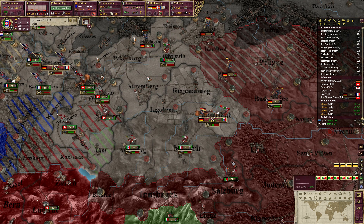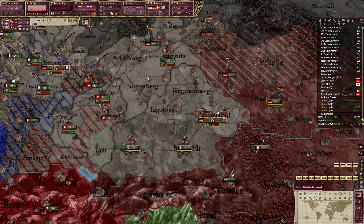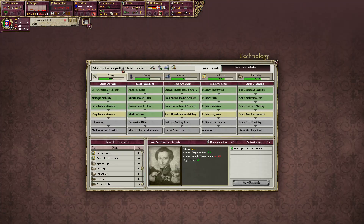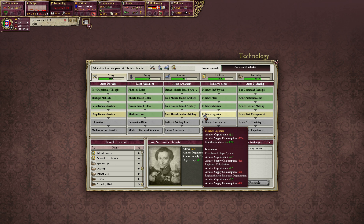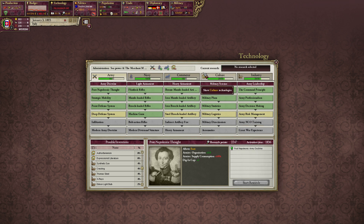Can do that again but even more supply consumption. Organization up, mobilization size up as well. Risk management — navy. We're in '93, so we still have some time to go.